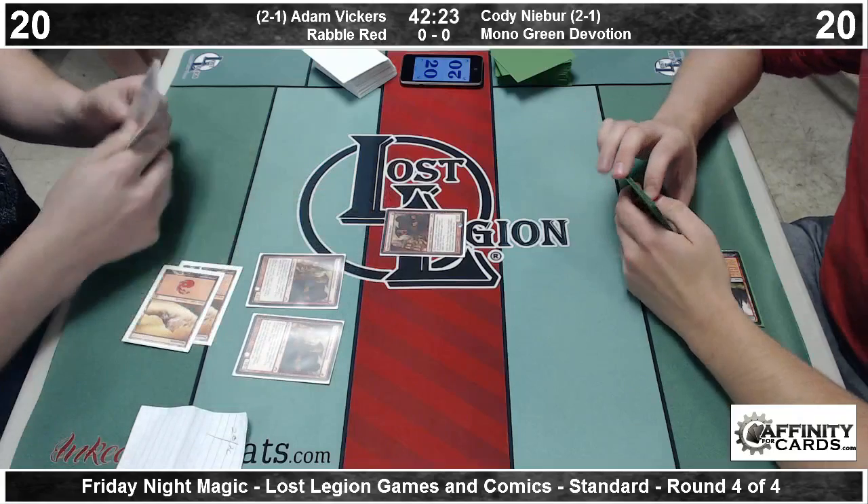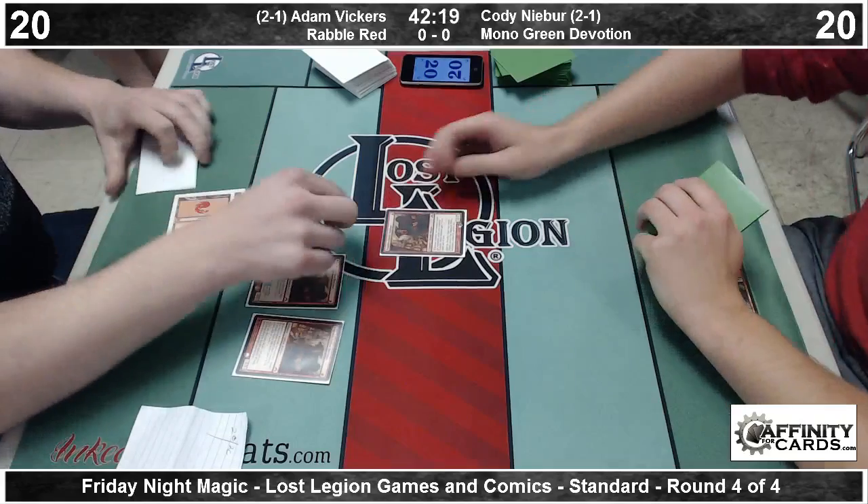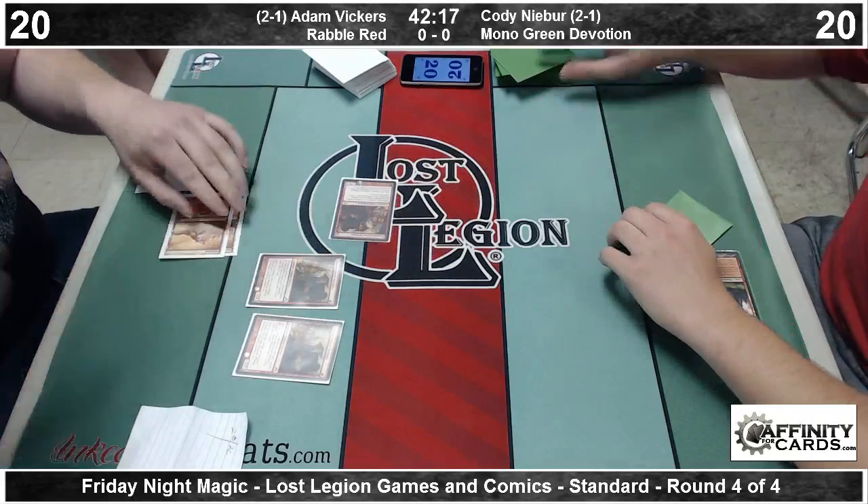On the left it's Adam Vickers. He's playing Ravel Red. He started off perfectly with a Foundry Street Denizen into two more Foundry Street Denizens, and that's going to allow him to attack his opponent down to 17.